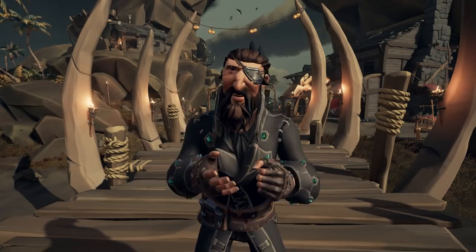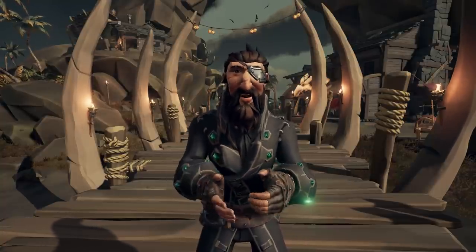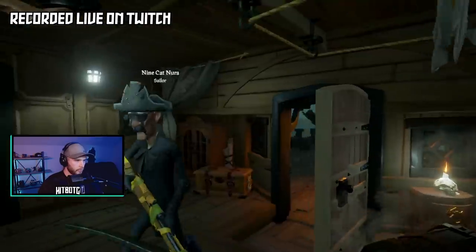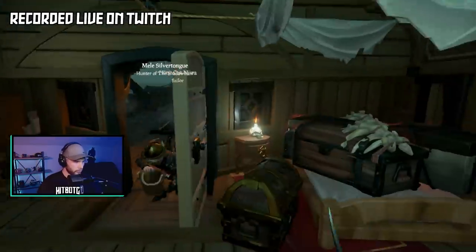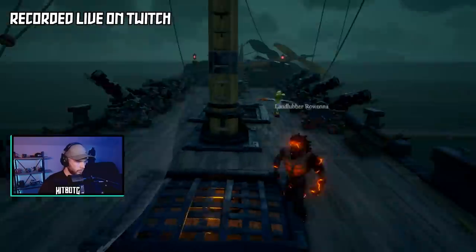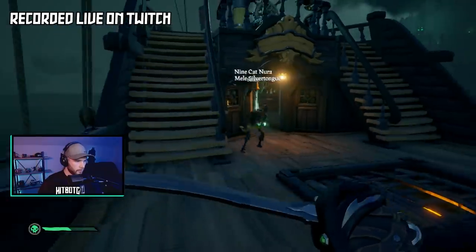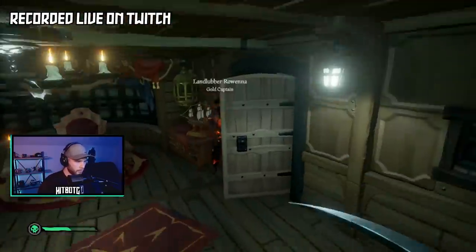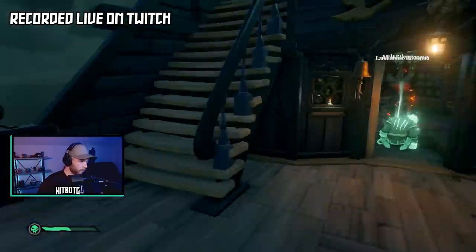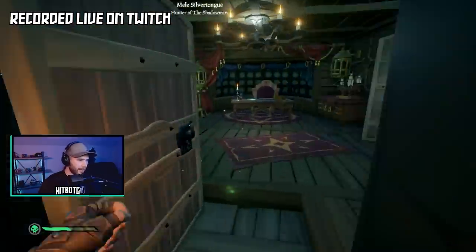Now let's talk combat. We've seen improvements to melee hit registration with both attacking and defending players if they are swimming or on the surface of the water. Rare has also done some revision on the ship geometry of the sloop to improve hit registration. We get some hit registration improvements when attacking rival players on the shipyard's arms, and a few minor improvements for projectiles between server and client prediction when shooting rival players. Thank the whale lord — we are seeing continual improvements to the infamous hit reg.